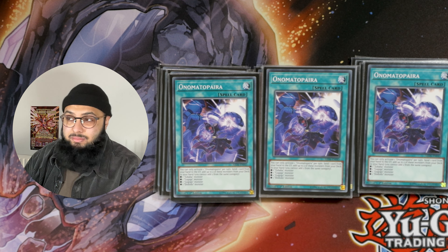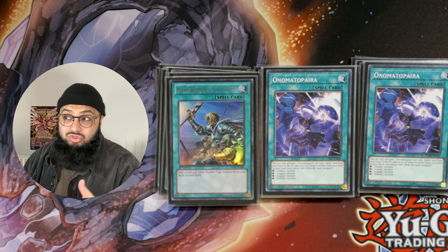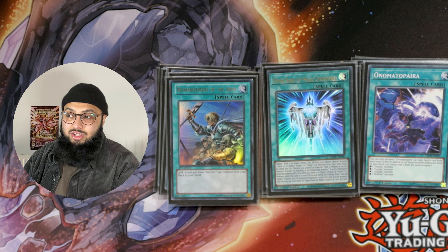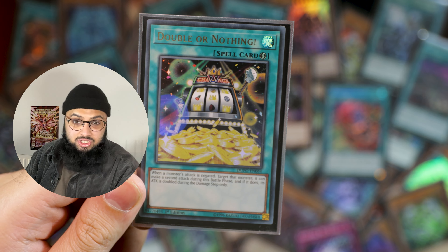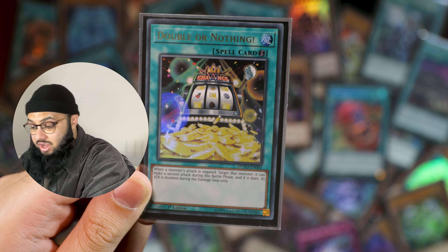You play six of these because of the automatic pickup — run ROTA, which can search Kashtira Arise Heart. Usually you search Astrotopia or any of the missing pieces of the deck. Utopia Force — we talked about this card; it's integral to the deck. Just make sure you can line it up correctly so you can also draw five. You need Double or Nothing in the deck, and you can actually do the 10,000 ATK OTK, which I've done to quite a few people.